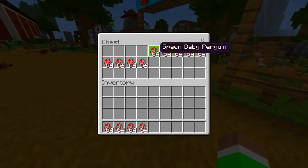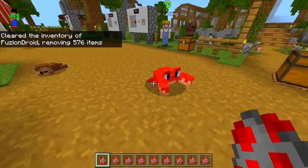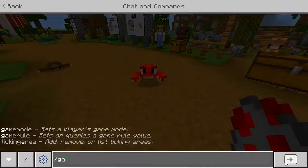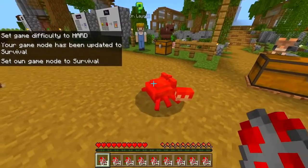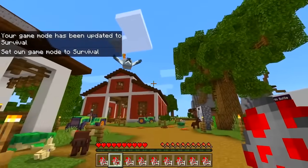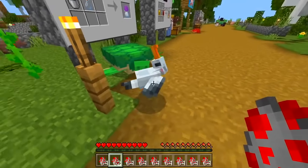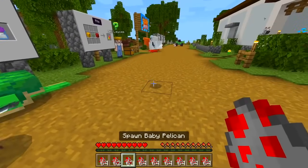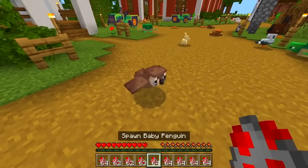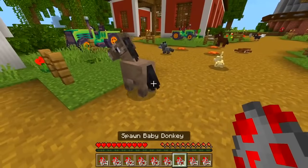A baby crab - that looks cool. Why can't I hit them? Let me go in survival - yeah, I can't hit any of them. Baby seagull - oh what's wrong with your neck buddy? It looks normal on the ground until it starts flying, then the neck goes a little bit weird. Baby pelican - the necks don't go as crazy as the seagulls. Baby owl - looks like we got the bird collection.